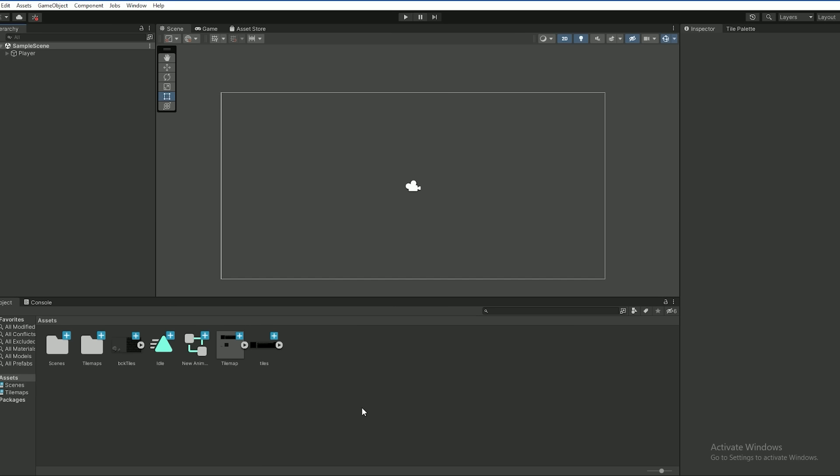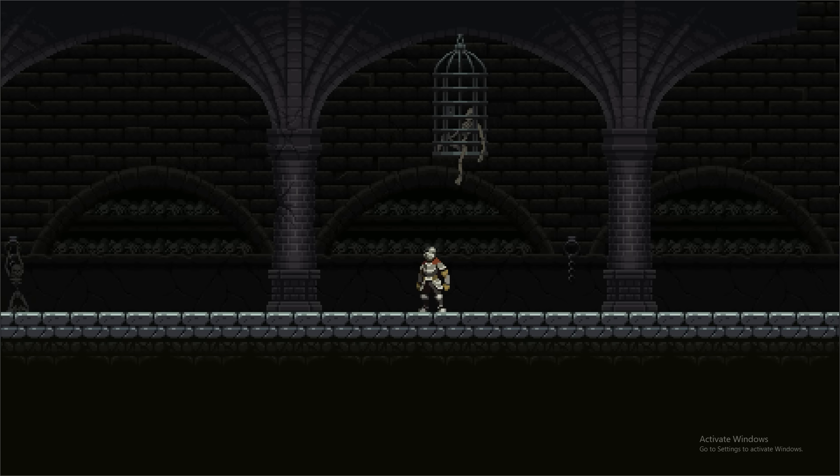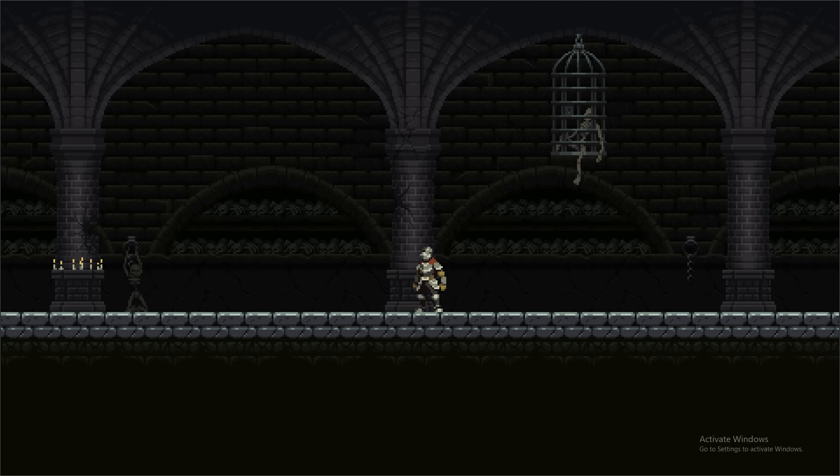At some point, I decided to make my own pixel art game, so I got some pixel art assets online that I could use to test, put it in Unity, set up my game, and instantly I had a huge problem.